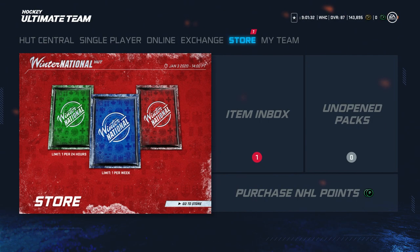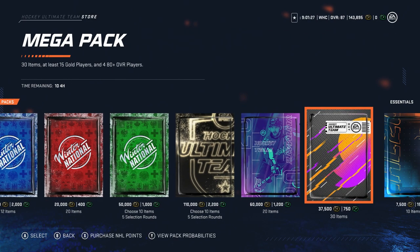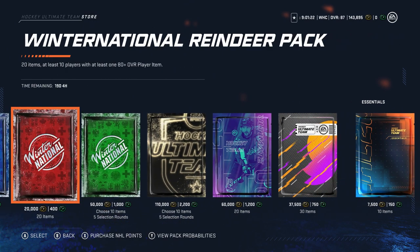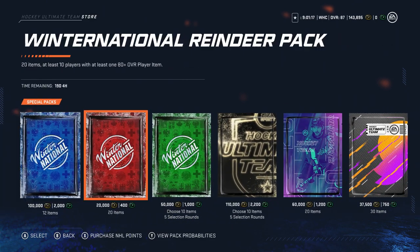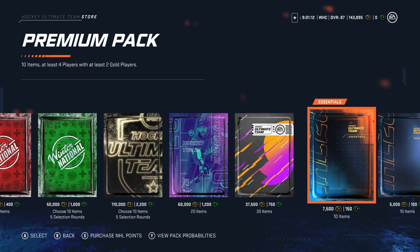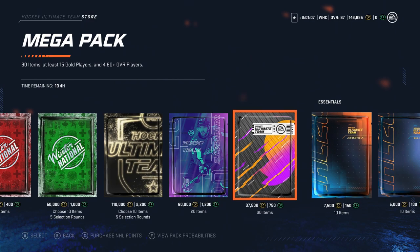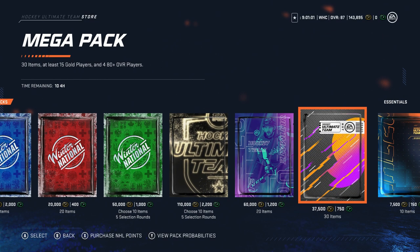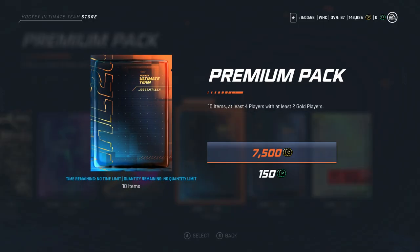Let's see what kind of packs they have in the store. I could open up 10 players at least 180 plus — four players, what's the chance of an 80? Okay, 37 percent. You know what, I think I'll just open up a couple of premium packs.